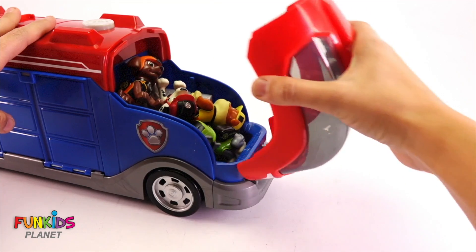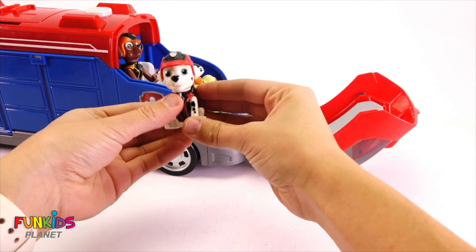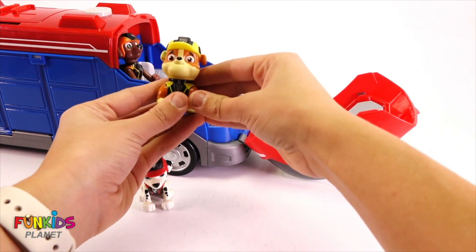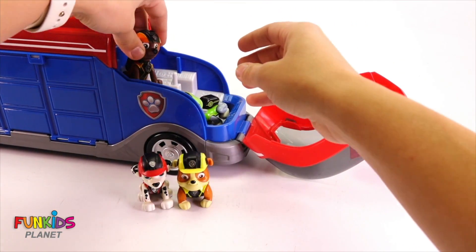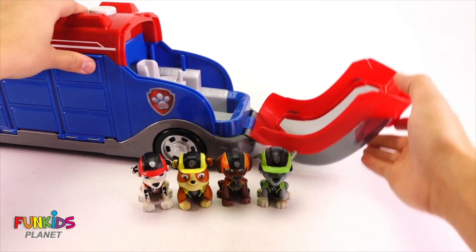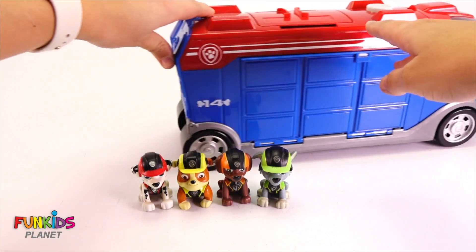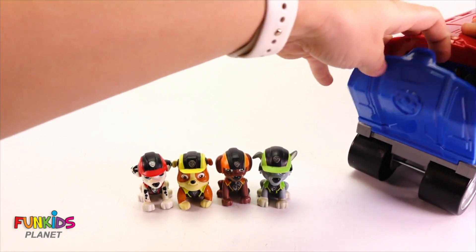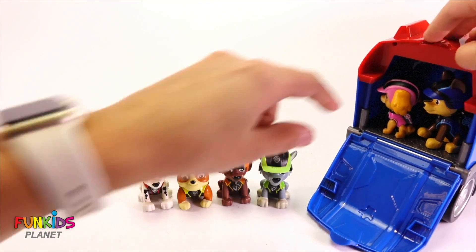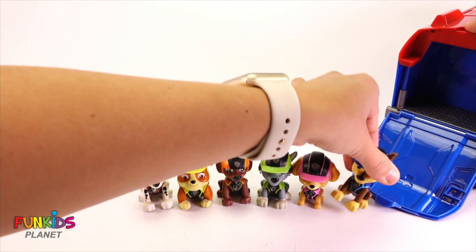So first, here they are. Here we have Marshall, and Rubble, and Zuma, and Rocky. Where's Skye and Chase? There wasn't enough room up front, so they had to sit in the back. Here's Skye, and Chase.